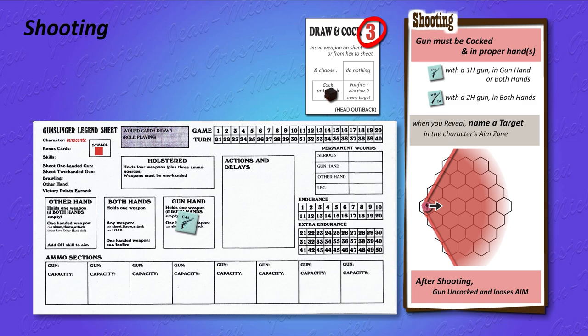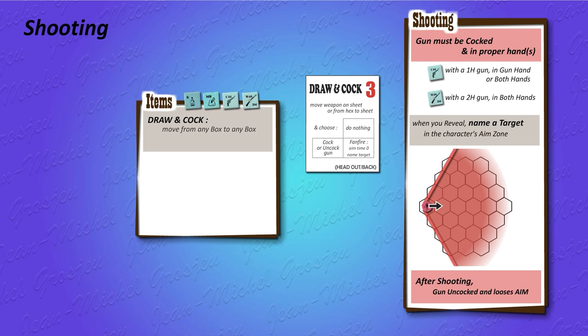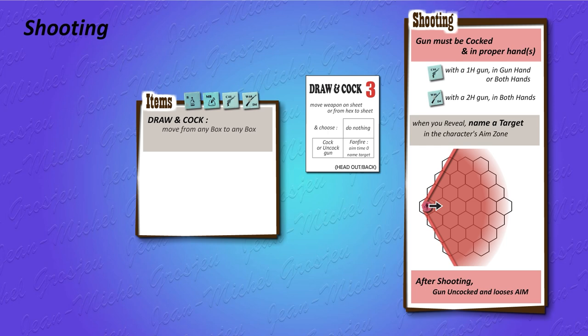Innocente has a Colt, uncocked and holstered. With the draw and cock action card, he can move it to any box on his sheet — to his gun hand, for example — and then cock it, all after 3 segments. With the same action card, a character can pick up an item from his own hexagon to any box on his sheet — that's how a character picks up an item from the floor or a table. He can also cock the gun he moved, but it must be the same gun. A character can also pick up an item from another character in the same hexagon, provided that character agrees, or is dead, or has passed out — that's how two characters from the same team can exchange items.